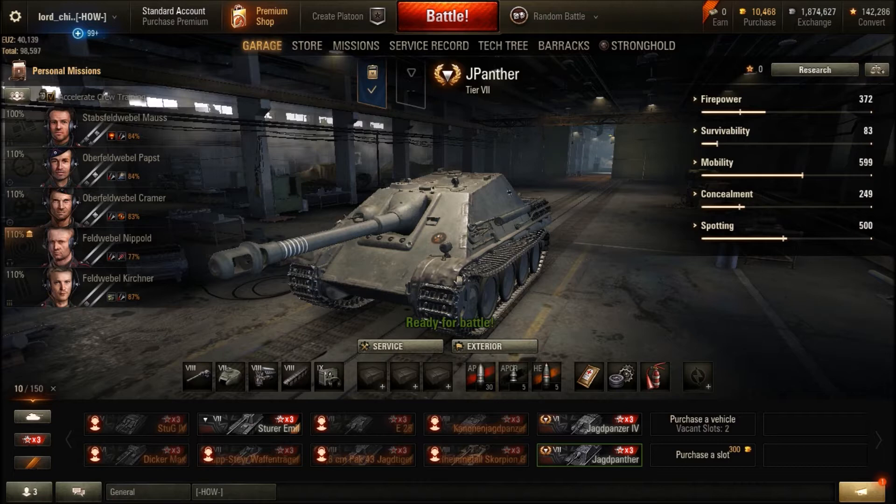It was a nice way to get the long 88 — as used on the Tiger II — into a combat situation. Remember that the long 88 gun the Tiger II had and that the Jagdpanther used was a more powerful gun than the L56 88mm gun being used by the Tiger I.